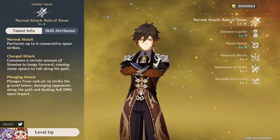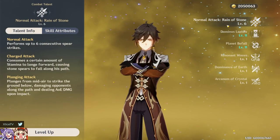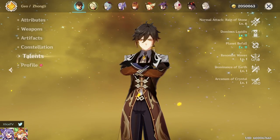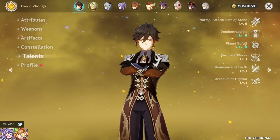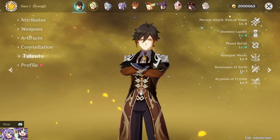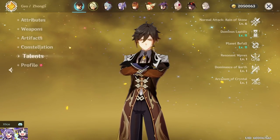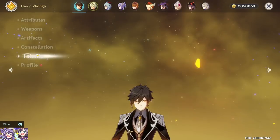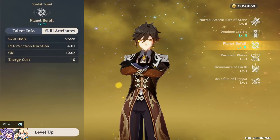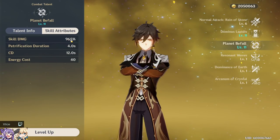With Zhongli's talents, I'm not going to be focusing on normal attack — that's for physical Zhongli, which I won't be comparing weapons for. My guide is focused on his E shield strength and Q damage. Keep in mind my Zhongli is C6, so my damage will be higher than normal, but his Q still has such a large multiplier that it's significant enough to impact fight speed.